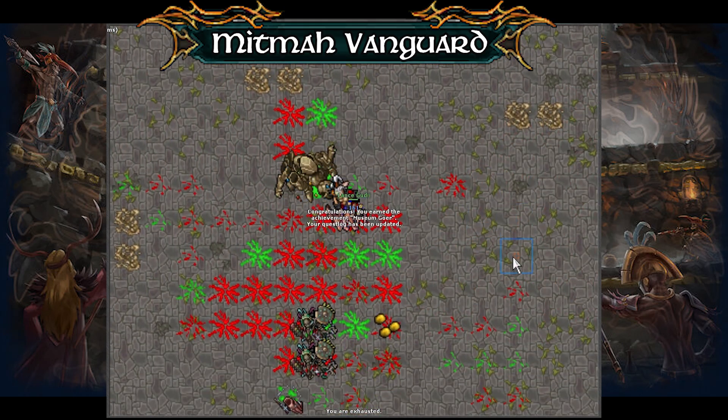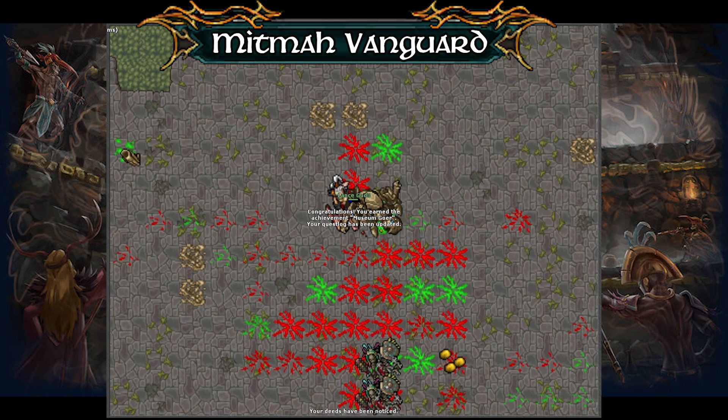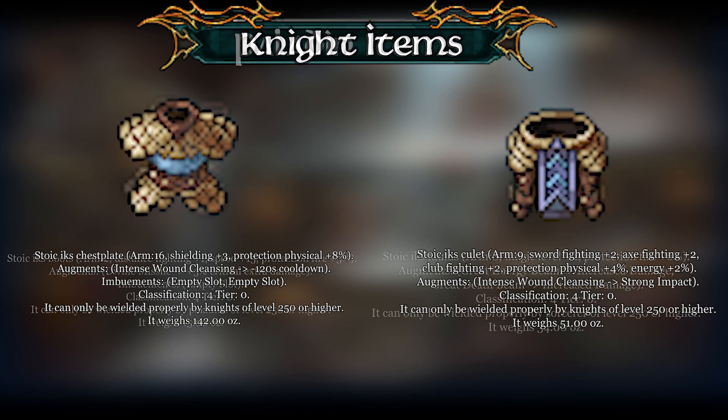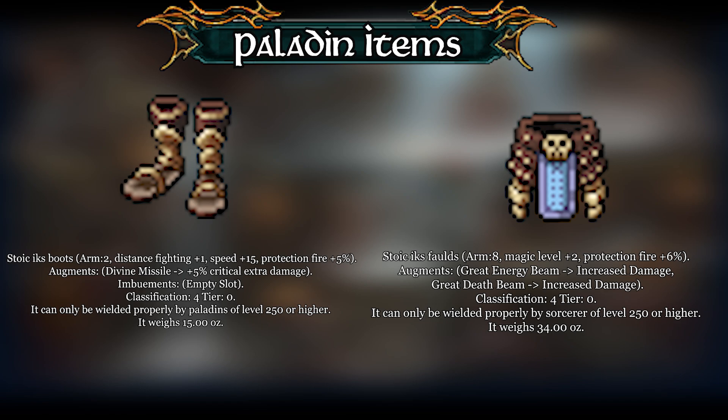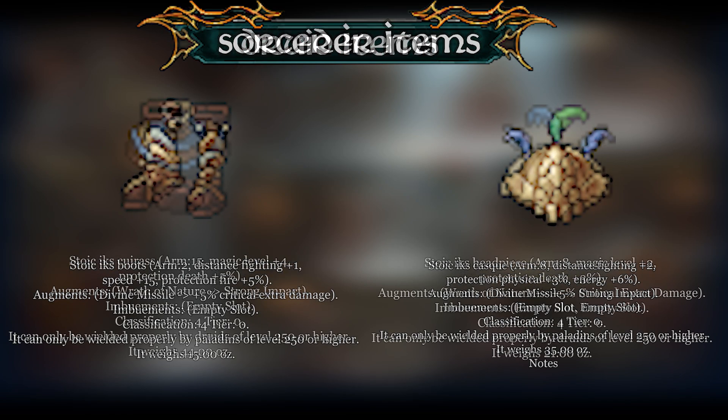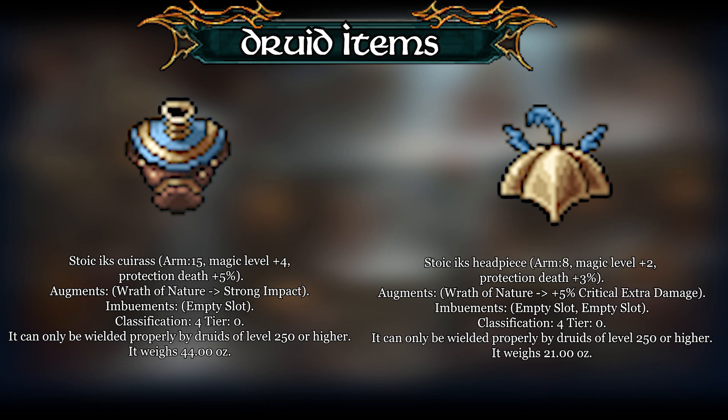Once you defeat him, you automatically receive the 2nd item for the Ancient Ochre outfit. This boss also drops a variety of new items of the Stoic EK set, with 2 new equipment pieces for each vocation. These new items also come with a new feature — besides the traditional elemental or physical protection, they now have augments which boost different spells, potentially making them very desirable for most players.